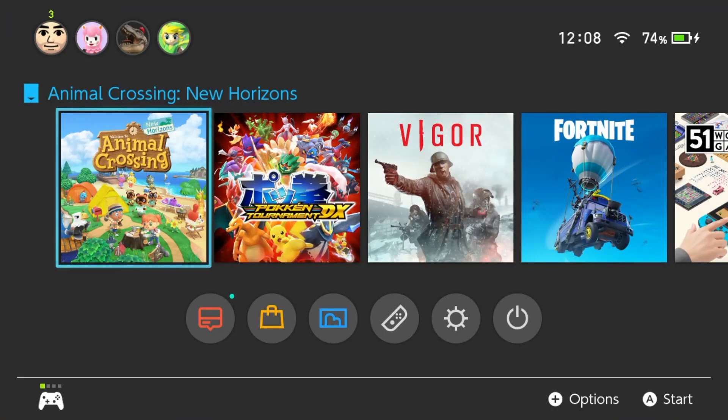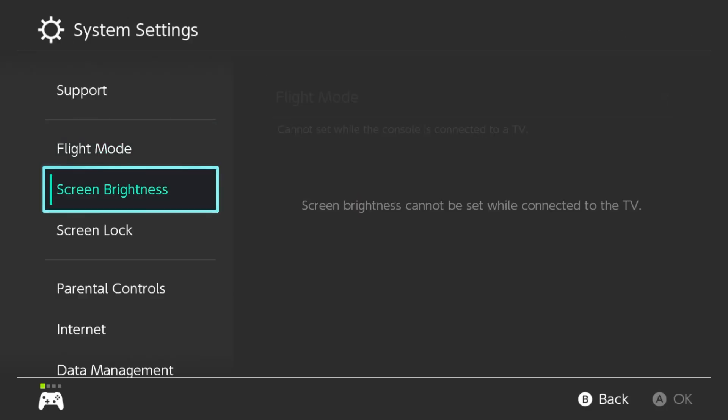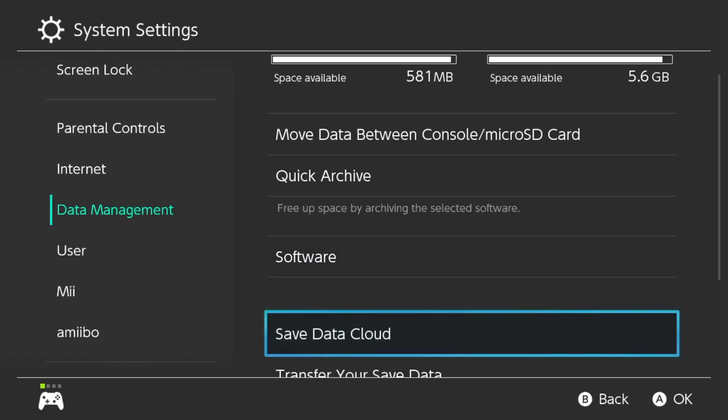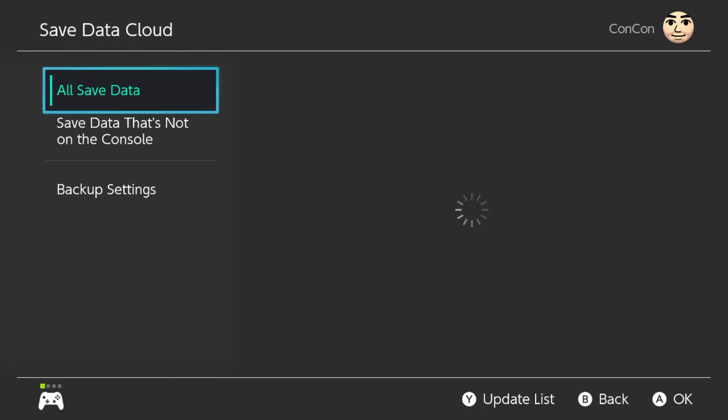The update has just come out and we can back up our games finally, but not in the way you would expect. You can't just go to Data Manage and Save Data Cloud because it doesn't work that way for some reason. It baffles me why this is the case.